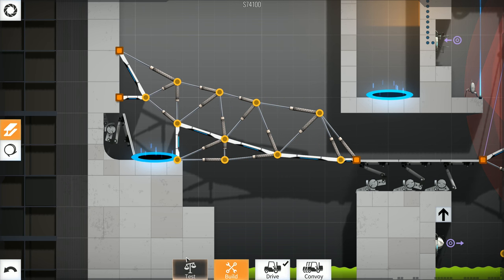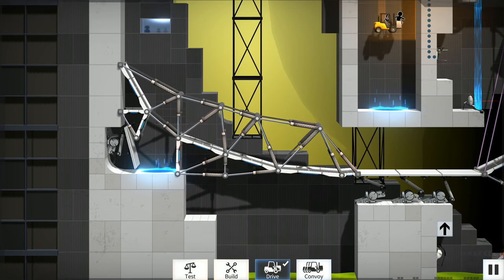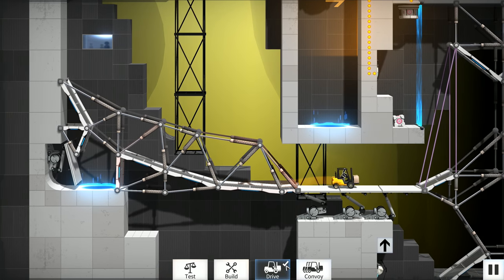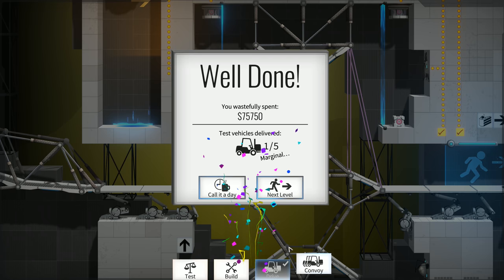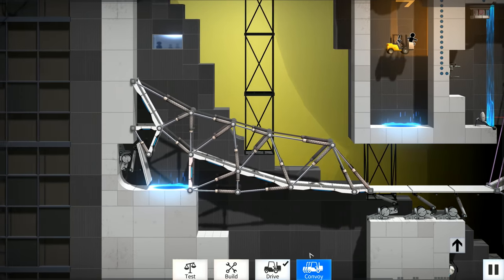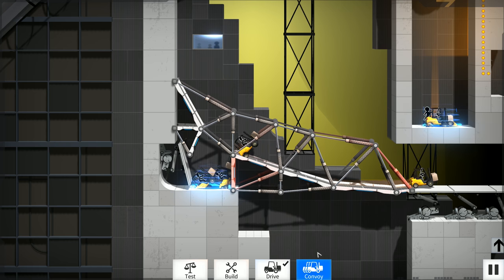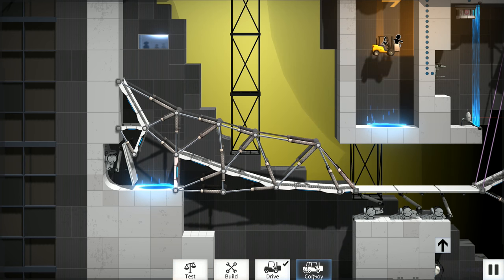Maybe turn that into a road to make sure no one just flops and hangs down. Let's drive now. They hit the thing — yeah, that kind of pushes them toward the bridge! That might work, but the convoy goes through pretty frequently — we have five vehicles. Let's try it with the convoy. Oh no, that's a pile-up. I need some way to handle that.